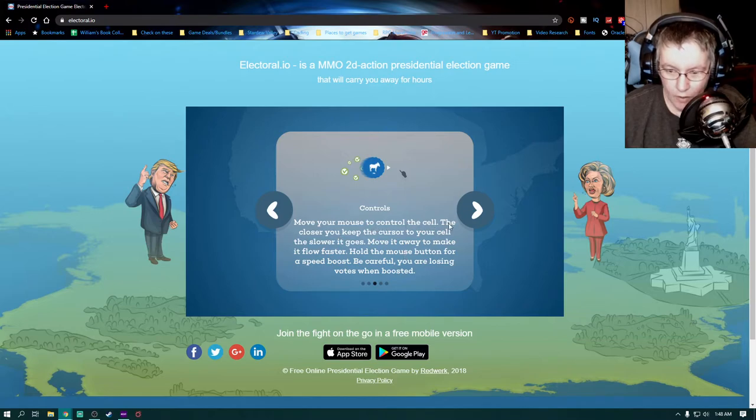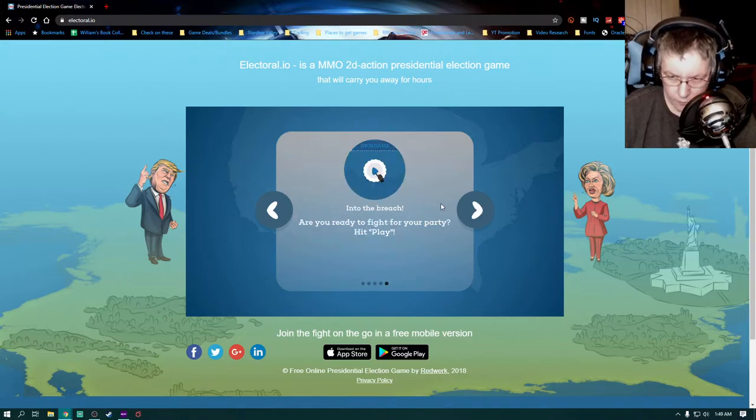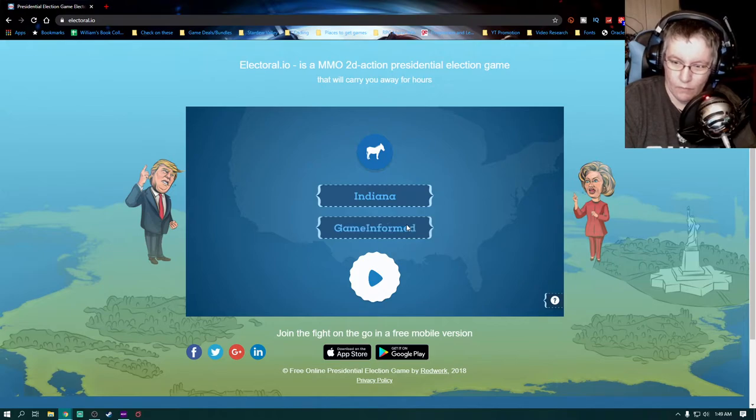Move your mouse to control the cell — the closer you keep the cursor to your cell the slower it goes, move it away to make it flow faster. Hold the mouse button for a speed boost, but be careful — you are losing votes when boosted. All collected votes, likes, and finances are included in overall ratings. Let's give ourselves a name: Game Informed Family.